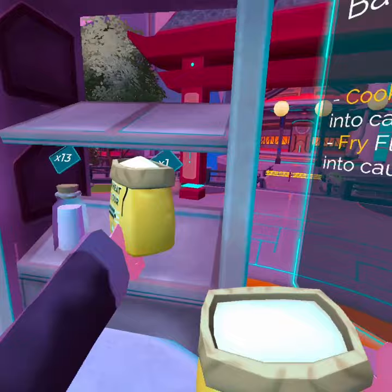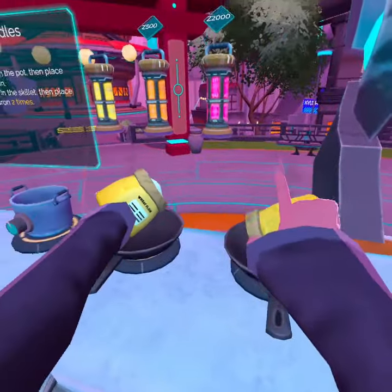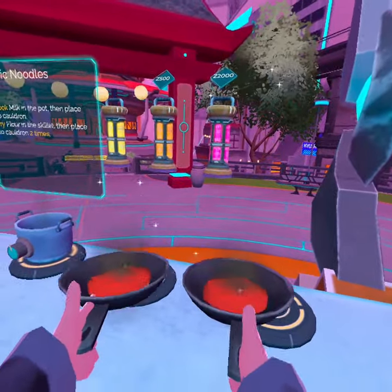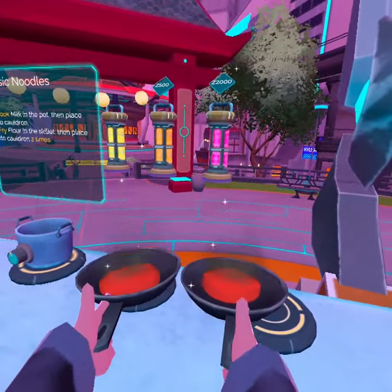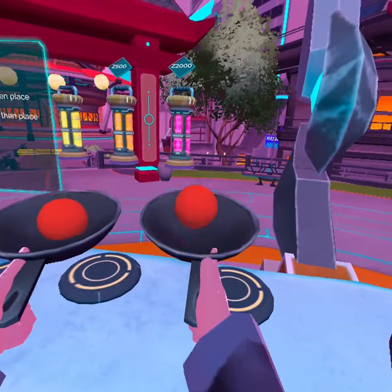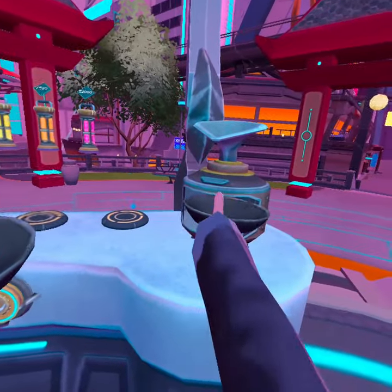Now we need two of these wheat flowers. These patties are also a little bit more consistent with the PC version — previously it was just the whole time. And now we'll just scoop them in.